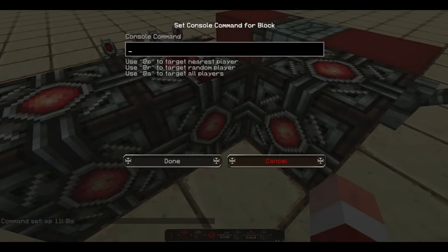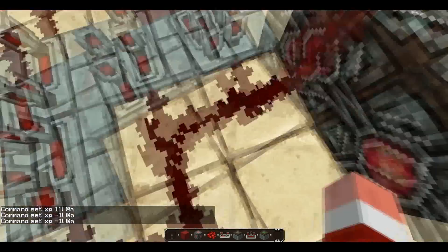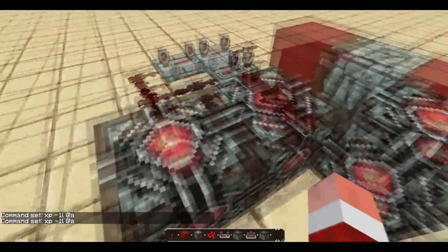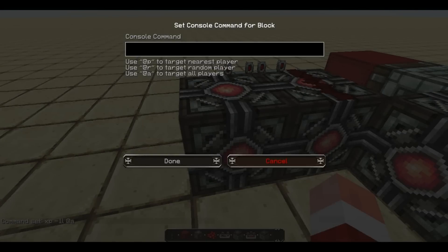The next command block is basically the same command, just with -1L and @a. So this will remove one XP level from everyone in the server every time it gets a redstone input. Since this clock is a one-second clock, every second it will remove one level from everyone's XP level.